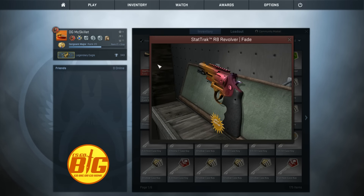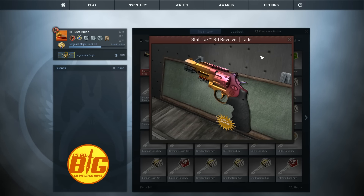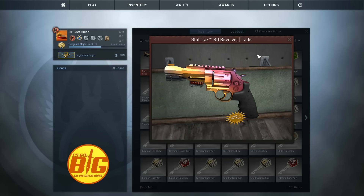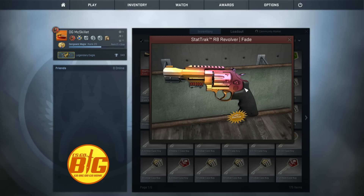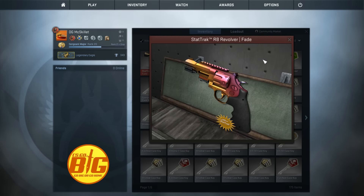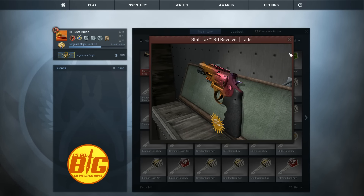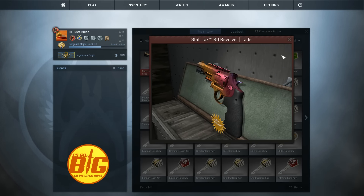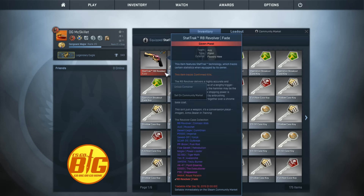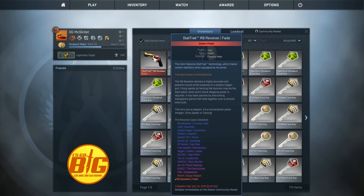There's probably less than 50 of these in the world, maybe even less than 20. There are only four on CSGO Exchange, and a lot of people are selling those on the market. There are actually different fade patterns you can get on these — this one doesn't look like a very nice fade, but I'm probably going to have a video on all the different patterns for the R8 Revolver Fade as well as the R8 Revolver Amber Fade, working with people to get the patterns mapped out.